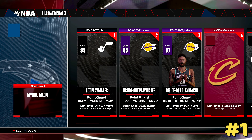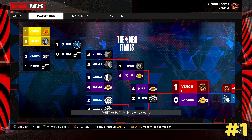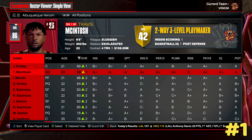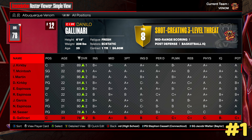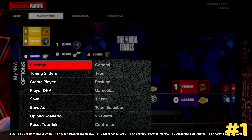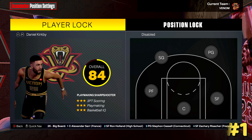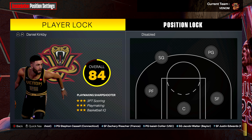In my other MyNBA save, I have all my friends and family on the same team. I put them all on the same team, which is part of the reason I only have 10 created. If I go to my roster, we're all on the same team — I took over the Detroit Pistons, changed the team name, and rebranded everything to the Albuquerque Venom. It's a lot of fun. In my options under position, I have it on player lock, so I'm technically playing like a career mode but with my friends and family.